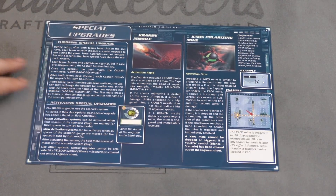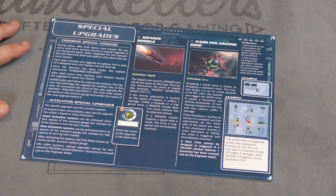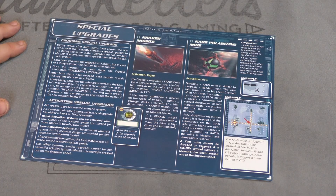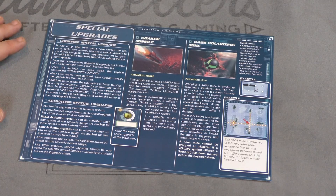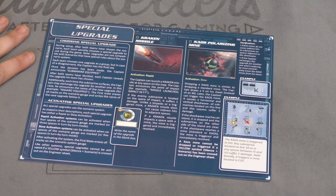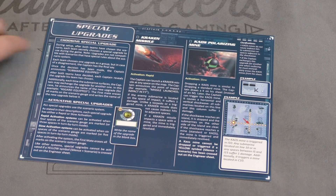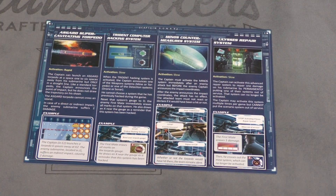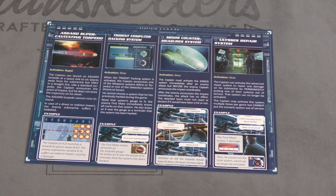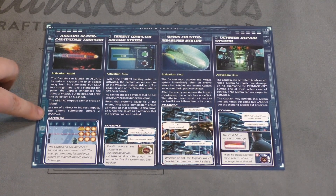It also comes with special upgrades, and this is the neat thing. During setup, each person is going to secretly pick one of these special upgrades, tell what upgrade they picked simultaneously, and then activate their special upgrade during the game. Like this one here - you can launch a Kraken missile at any spot on the map; it doesn't do as much damage but it can hit anywhere. This one has a polarizing mine which hits in all different directions - a chaos polarizing mine. This is a super cavitating torpedo that lets you shoot six spaces away.